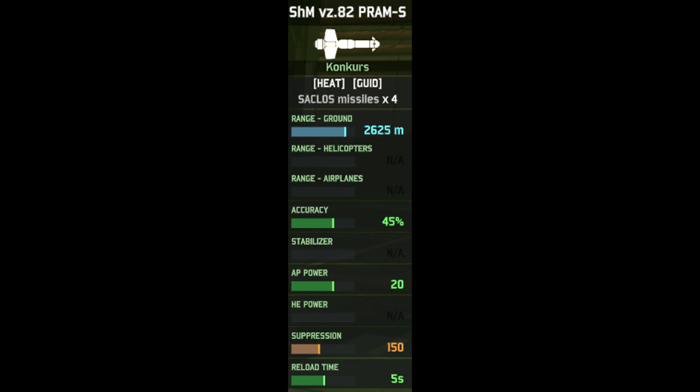If you take a look at its second weapon, we've got a Concourse ATGM with 4 missiles slapped right on top, with a good range of 2.6km, 45% accuracy, and a nice 20 armour penetration power. It's a good ATGM, not the best, not the worst, but it is great for dealing with heavy to medium armour threats. You don't have many missiles though, so do be careful of running out of ammo and keep some supply trucks nearby.